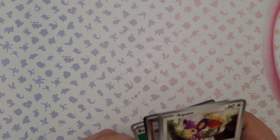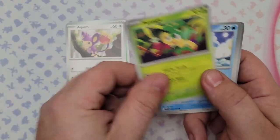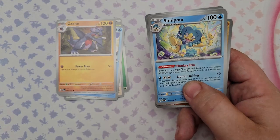If I can't build a good deck after all of this I quit — quit before I even start again. Pack 19 — first one from the booster box: Aipom, Pansage, Mantyke, Gabite, Simipour.